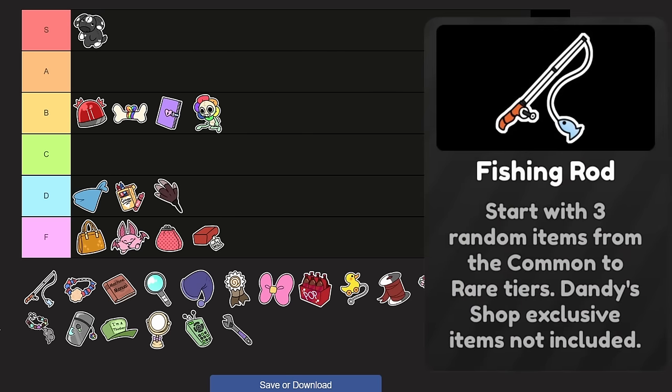Fishing Rod — another trinket I've never used. This is Finn's trinket. Start with three random items from the common to rare tiers; Dandy Shop exclusive items not included. So this was like the old Crayon set before it was reworked — three random items, common to rare, and that's it. Things that are rare include air horn, enigma candy, bandage, jumper cable, and anything lower. It's pretty alright — you could get like a jumper cable, maybe three in a row, who knows? One-time usage trinkets. I think it goes in F, high F.